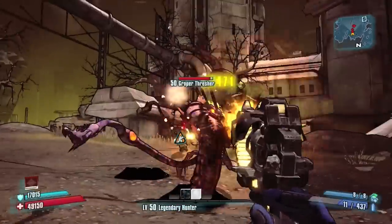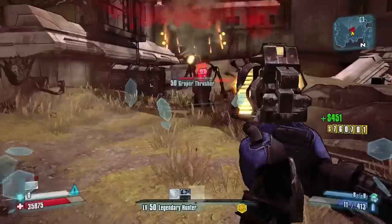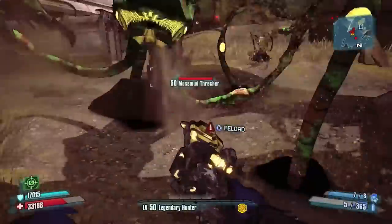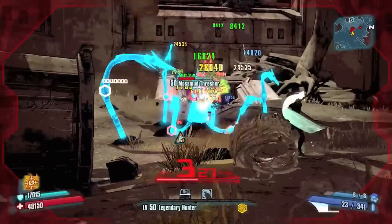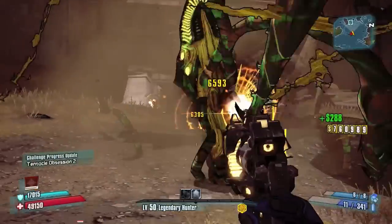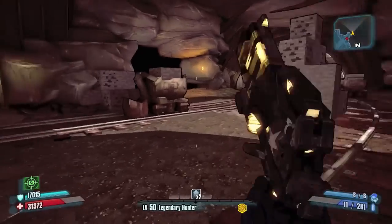In this video you'll probably see me using the Kiss of Death — I was just playing around with that to see if it was any good. Not so great, really, especially compared to the O Negative, which isn't very expensive from the Seraph vendors either. What's cool about the O Negative is it seeks out multiple enemies when it splits into multiple projectiles.